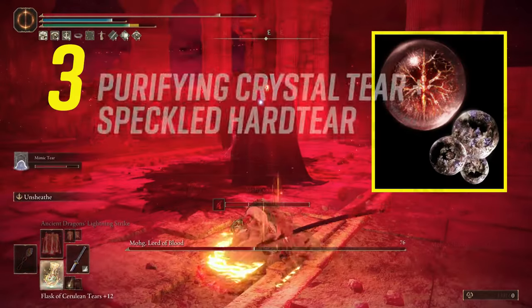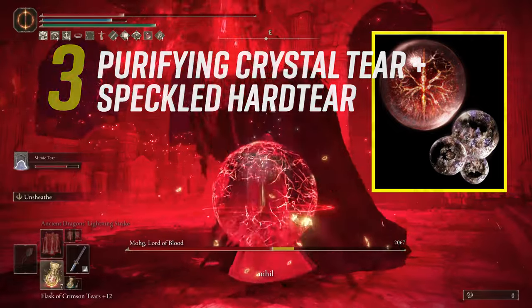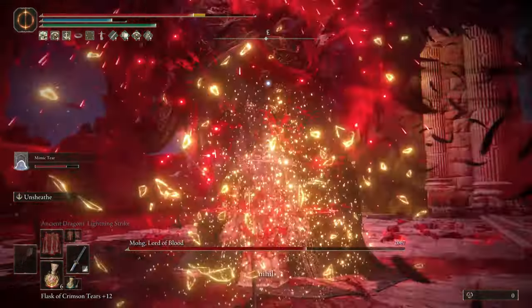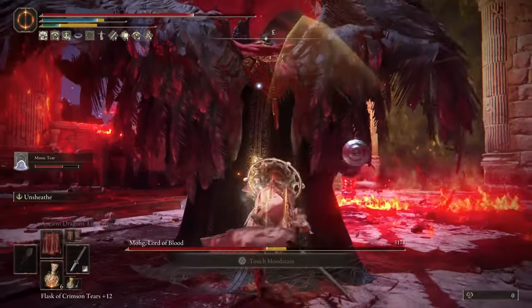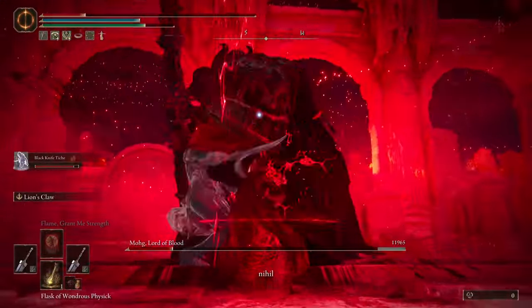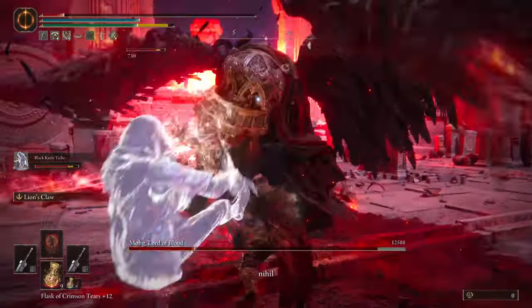Number three: on your Physique Flask, use the Purifying Crystal Tear to negate and purify Mog's Curse to prevent bloodlust when he starts the second phase, when he does the Blood Shower and starts to heal. Also use the Speckled Heart Tear to cure if you have bloodlust and raise resistances.